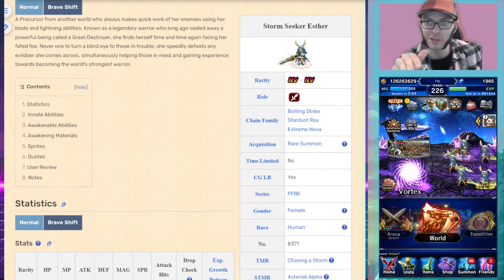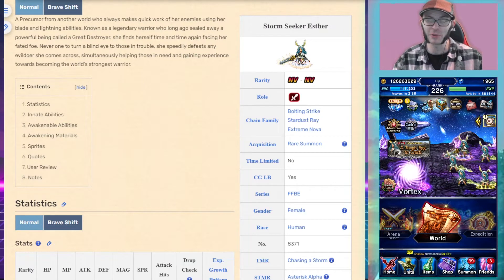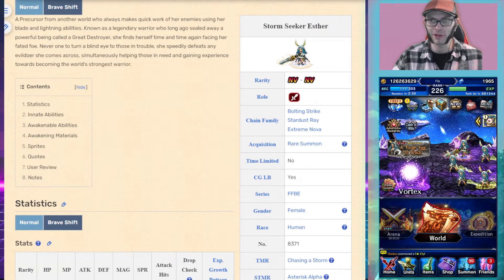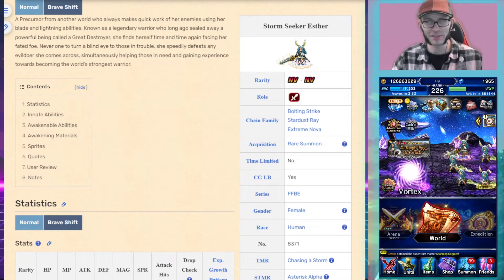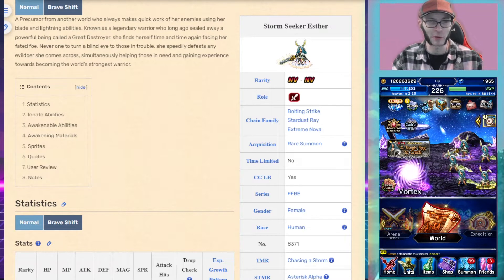She's the first premium unit on Global. She doesn't have a kit like those JP premium units where it's just power up their LB, use their LB, then repeat. She actually has a full kit, so let's look at her whole kit and make a better decision on her.